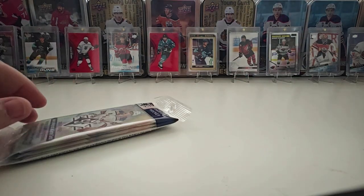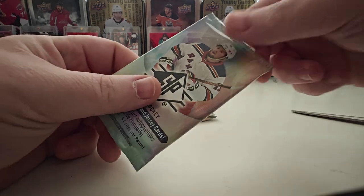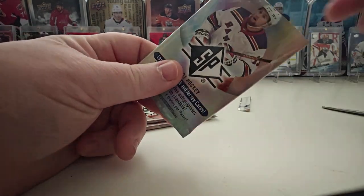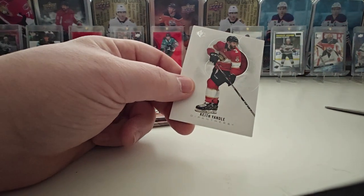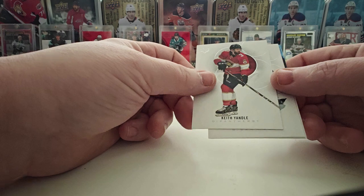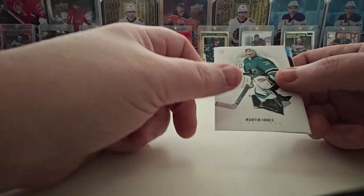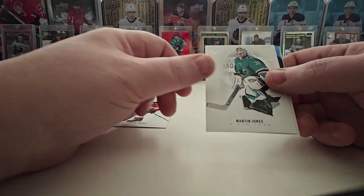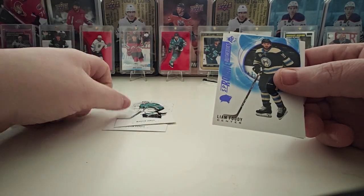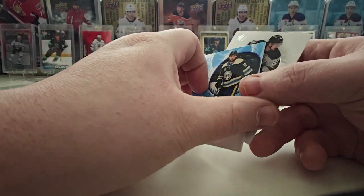So I'm not too familiar with this product, but let's take a look. We got Keith Yandel — I think that's a base — yeah, Martin Jones. SP Rookie Authentics: Liam Foody, he was a good junior player.